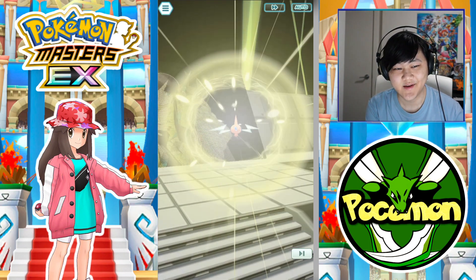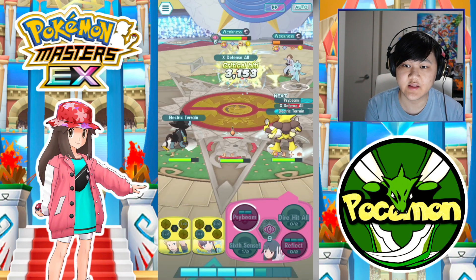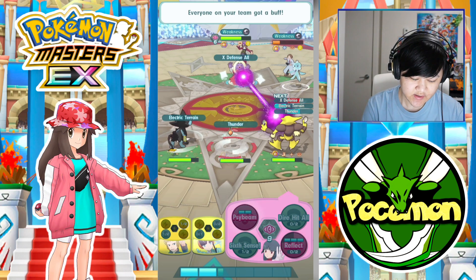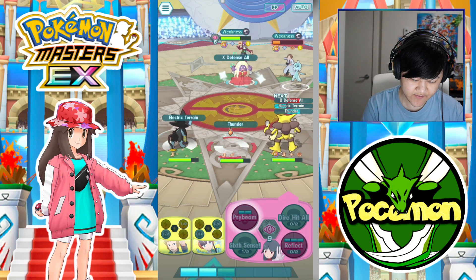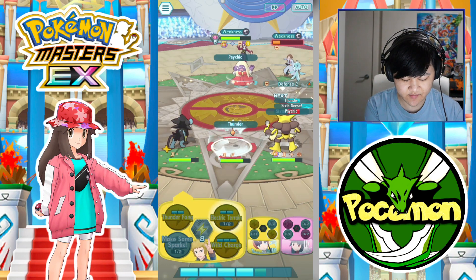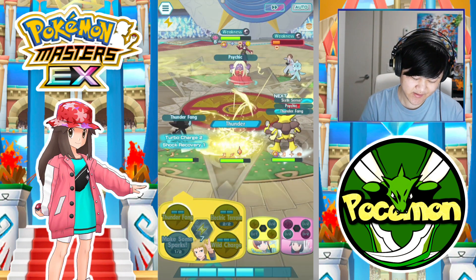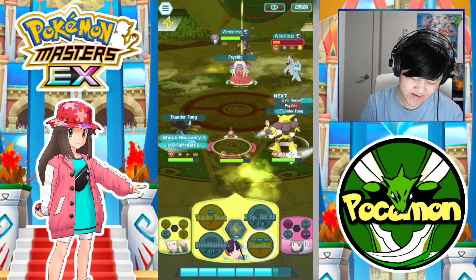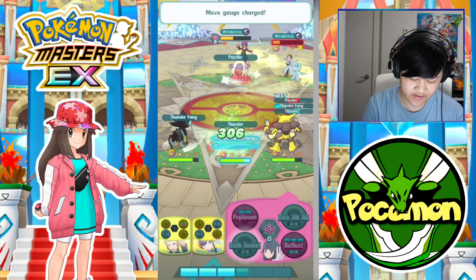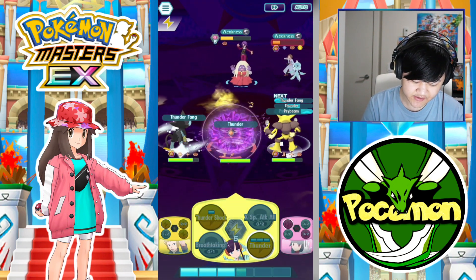So the 6-star EX buff for supports only works on the first sync move. After that there really isn't much point syncing with your supports. But since I'm trying to do damage with Sygna Suit Elissa just for the video — wow, 4K! She's actually not a terrible Electric-type Striker if you compare her with a lot of the other Electric-type Strikers in the game. She's actually not bad — she does solid damage.